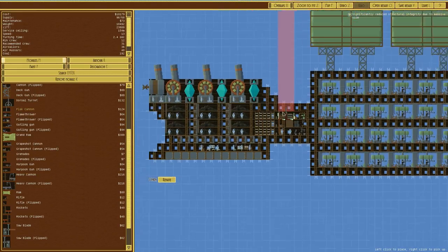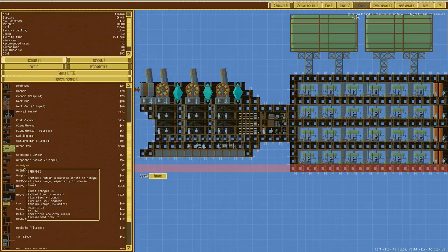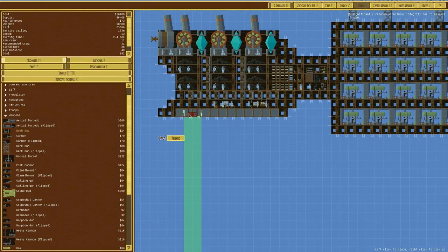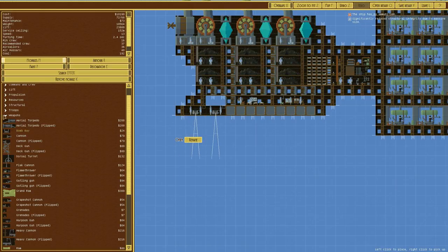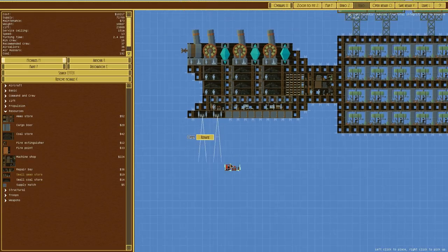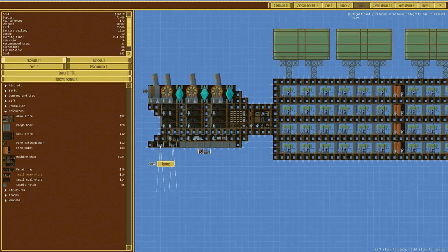A flat cannon would work well, or a rifle - actually bomb bays could work. Let's put a bomb bay in. That's not unreasonable. Bomb bays just below it, like that. There we go - that is working, two bombs on it. I hope that doesn't blow up and take everything else out. We've also got a machine shop so we can repair everything.